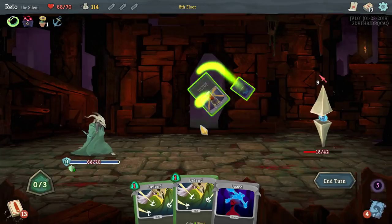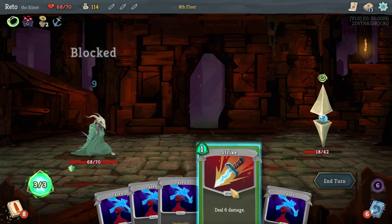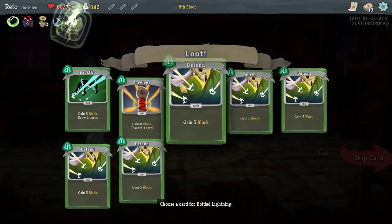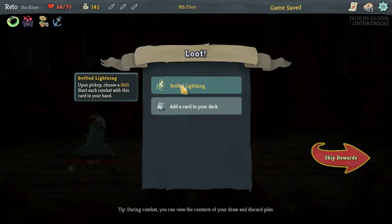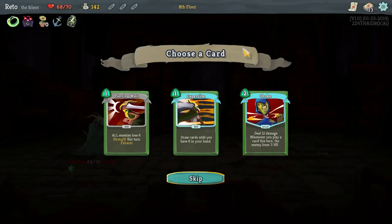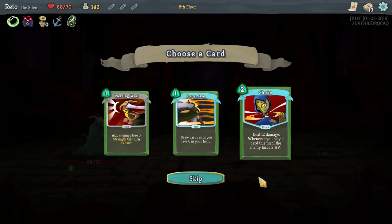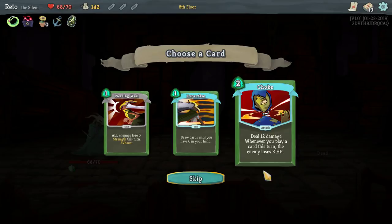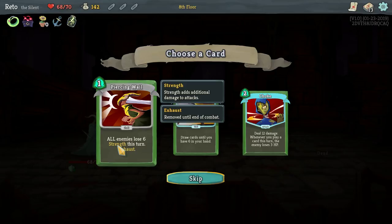What a lovely draw. Upon pickup, choose a skill — start your combat with this in your hand. I mean, I guess backflip? Draw until you have six cards. Choke — deal 12 damage, whenever you play a card the enemy loses 3 HP. That would be kind of interesting with that zero-mana one — just play a lot of cards. Lose six strength this turn — sure.